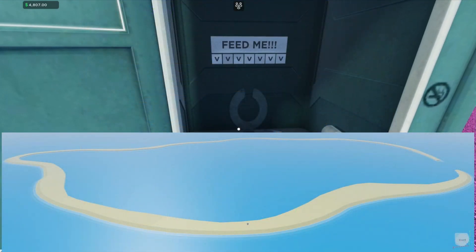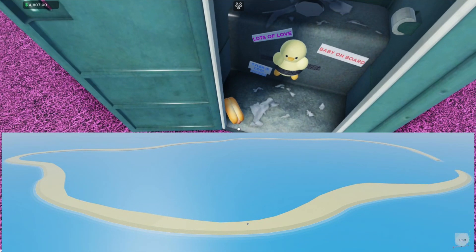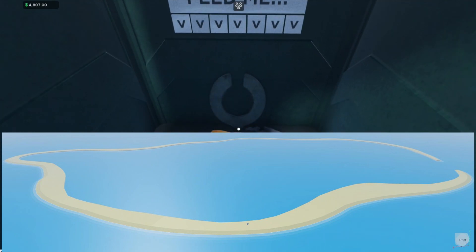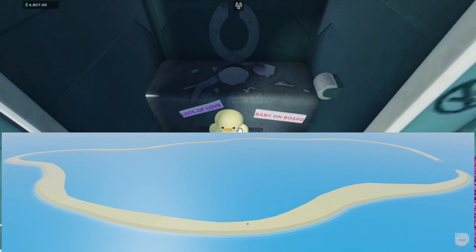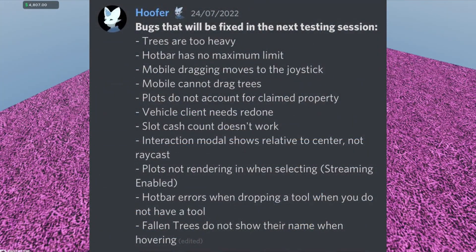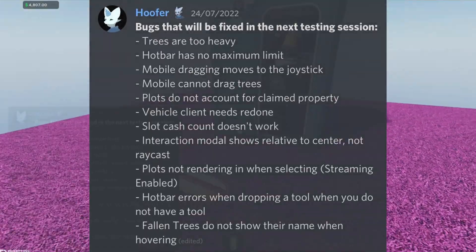DevsHirinko says the outline of the map is down; expect another update on the map within the next few days. As you can see we have an image of the map, and there is a person there as well. This is a really large island compared to the character, which is really cool.